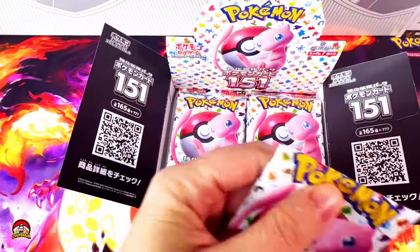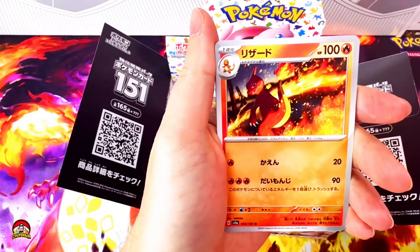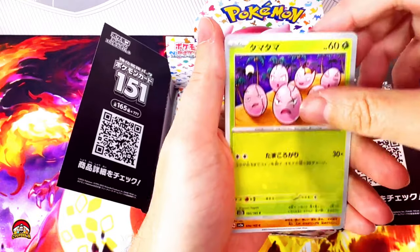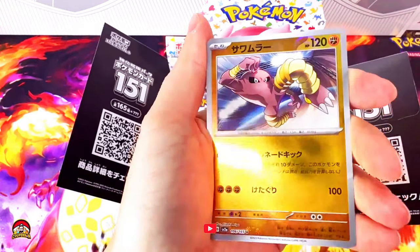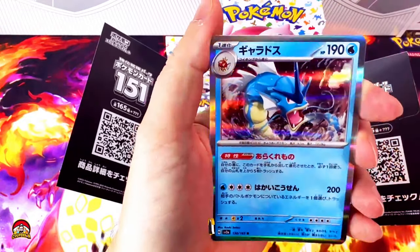Pack number two, I choose you. Disclaimer — I am a dad. Krabby, the OG. My boy Charmeleon! Voltorb, Exeggutor. Geodude. Reverse holo hit — Machamp. And wow, that's a sick Gyarados holo.